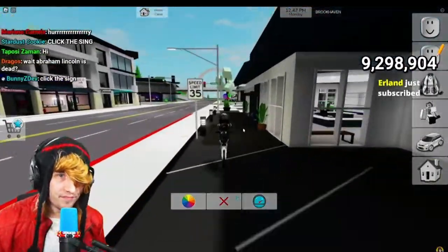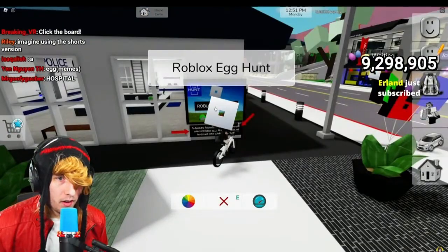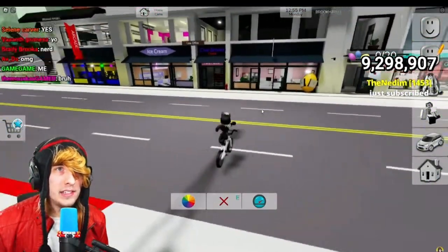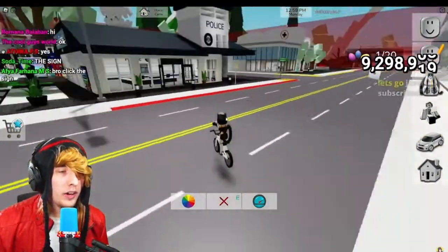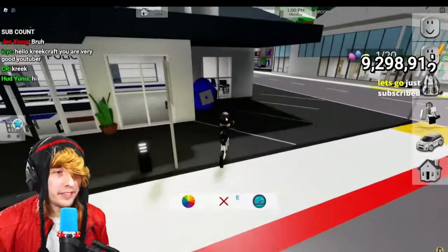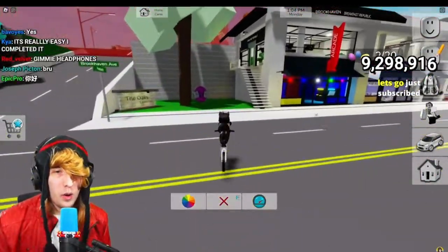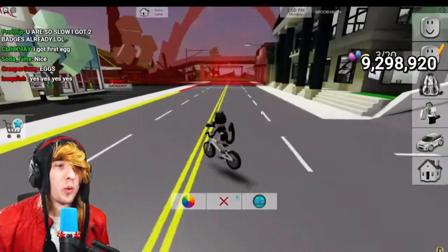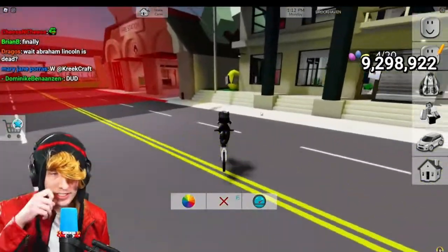All right, we'll click the board. Here we go — click the sign, you did it! It's really easy. Then you collect 20 eggs. There's one right there. I thought we were gonna have to really put in work for that. There's two, there's three — that's easy. You gotta click the border. Okay, so four, here's five.